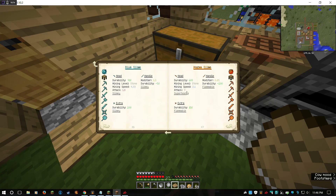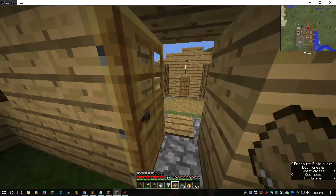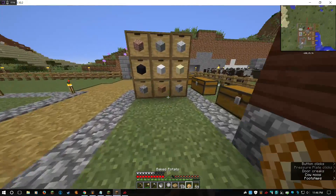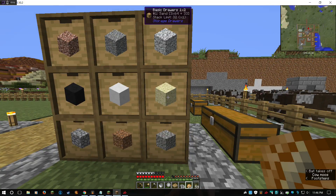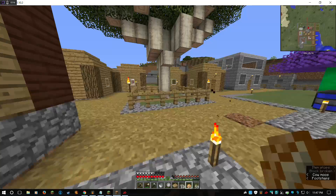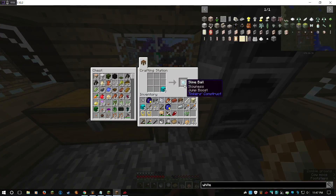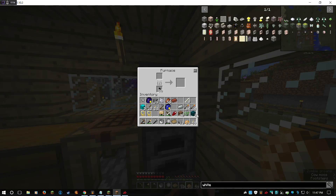Tool materials — blue versus green: 1.3 modifier versus 0.7. Blue is what I want. I'm going to need three blocks worth, so three sand, three dirt, and three blue slime. Three is the magic number.